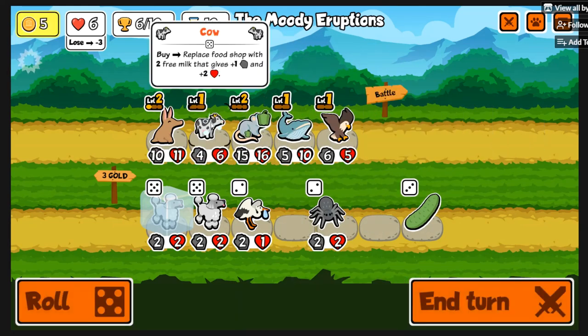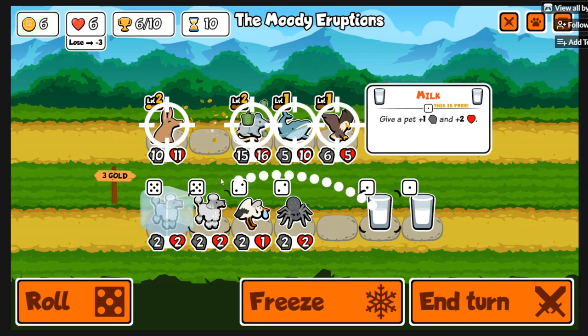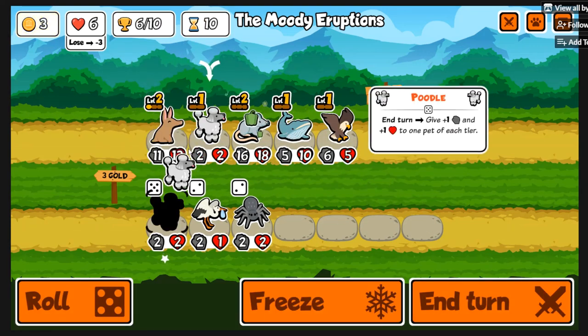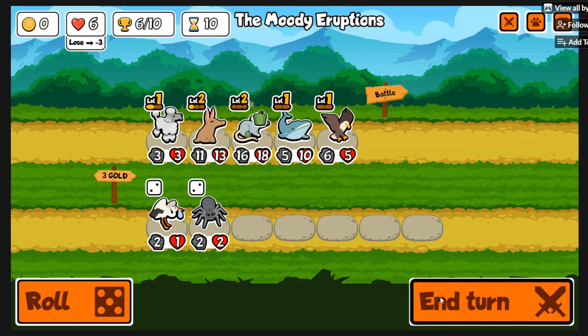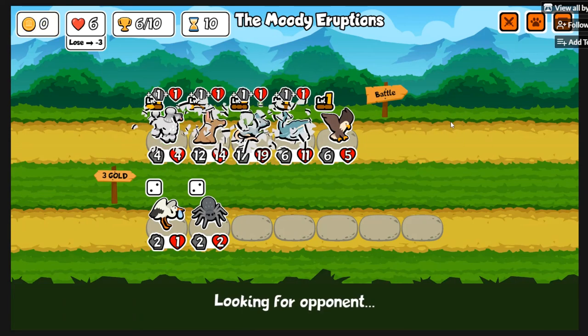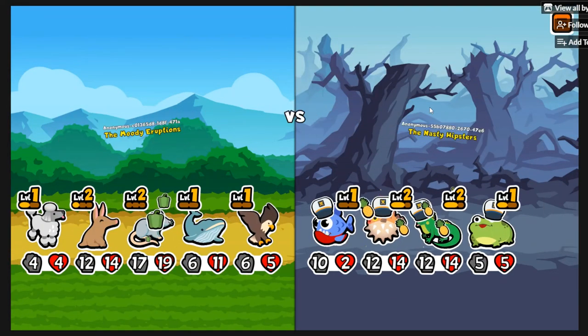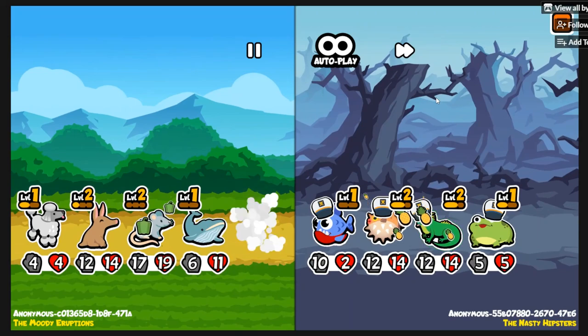We're going to get a Cow, get a couple of milkies in, and then get our Poodles in so we can have some real stats going. In this game I make a couple of mistakes — as most games go, you can't play every game perfectly.